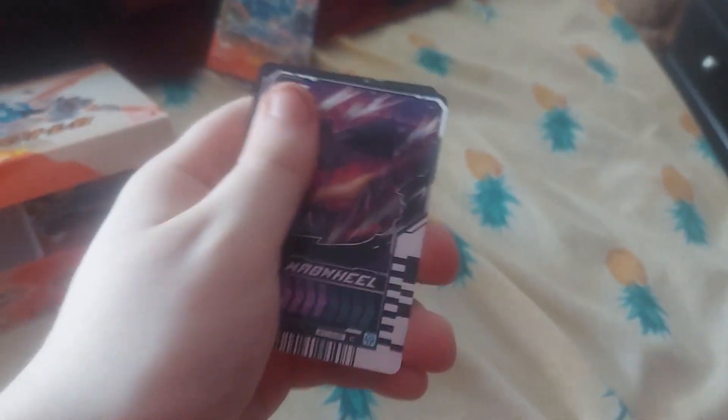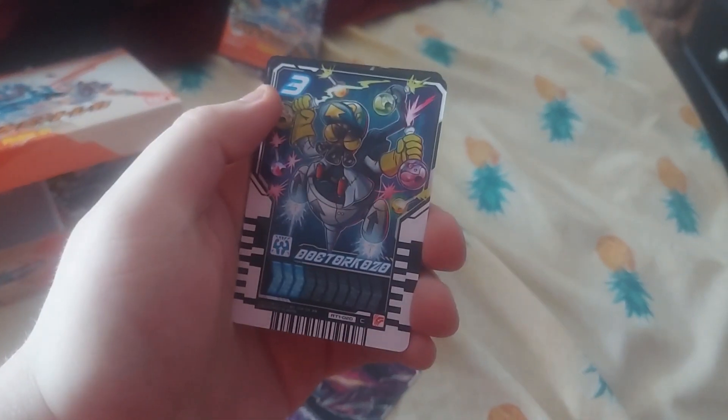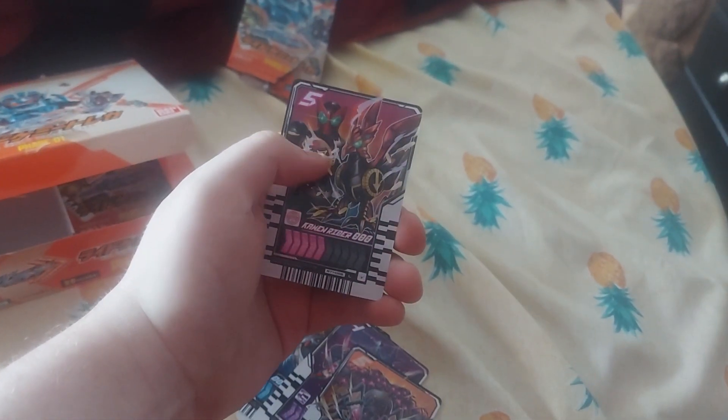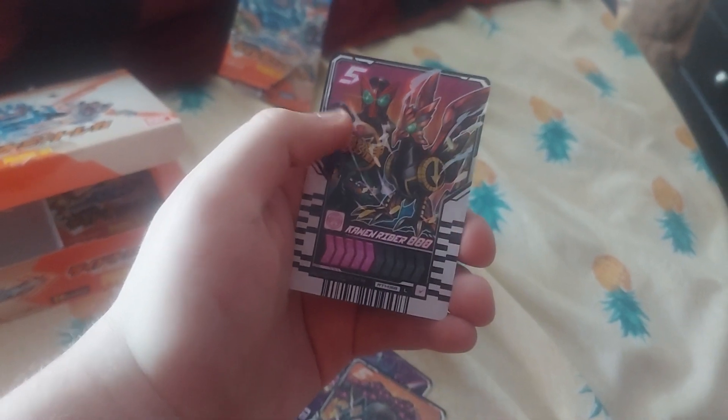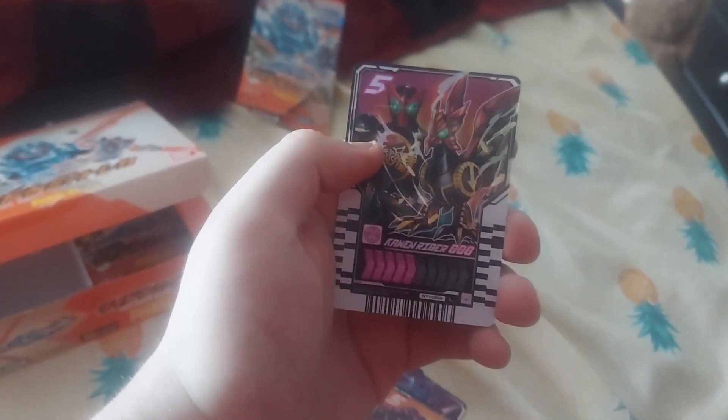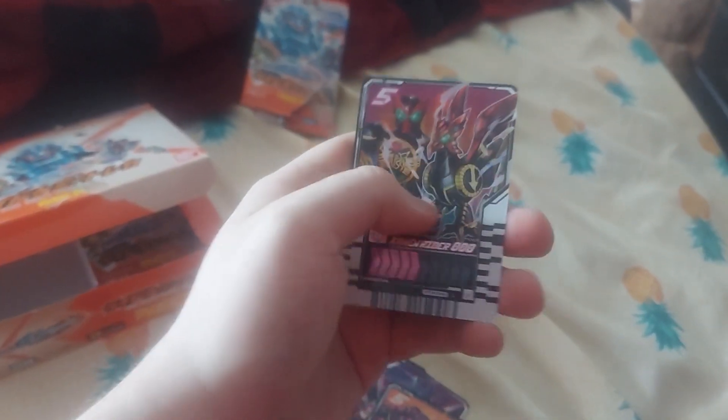Next pack: we got Mad Wheel, Dr. Kozo, Gekikopter, Antroopers are rare, and — oh — we got Kamerari Oaths. I got Kamerari Double in Phase 2 of the pack, so now I can obviously combine them to make the combo for them. I'm happy with that.